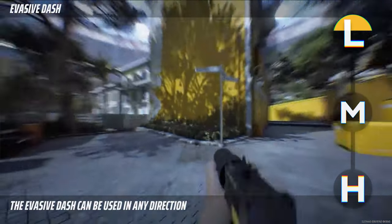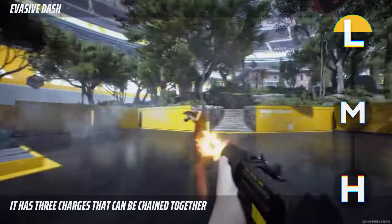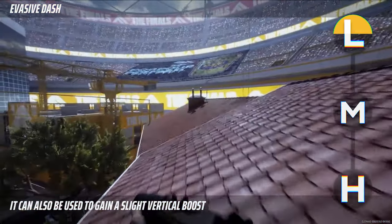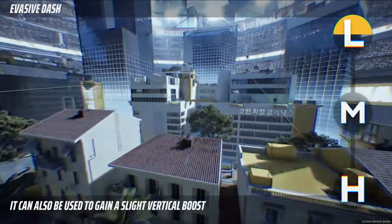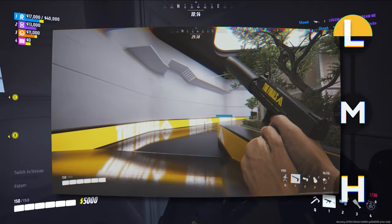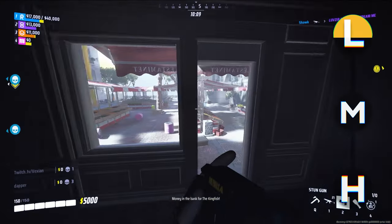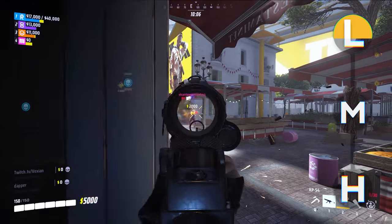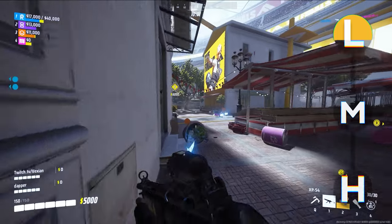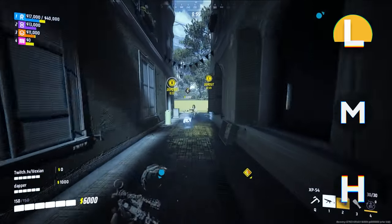Finally is the dash ability. This gives you some of your mobility back that you lost by getting rid of the grapple hook, while also giving you some up-close advantages in fights. The dash works in whichever direction you're facing, meaning you can use this to play vertically as well, giving you a lot of options. As for the weapons, your best bets are definitely between the XP54, the V95, or the LH1. These three weapons offer the most versatility at high-level ranked. Personally, my favorite is the XP54 for its fast fire rate, good damage, and low recoil — it's a very consistent gun that will suit you for most situations.